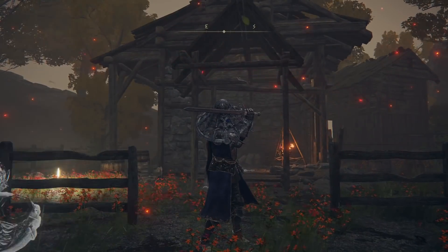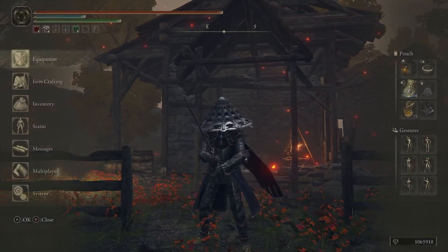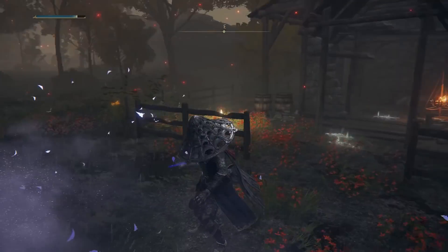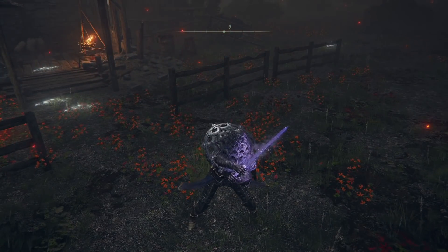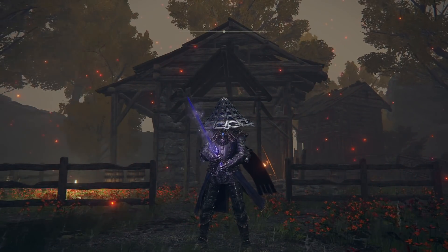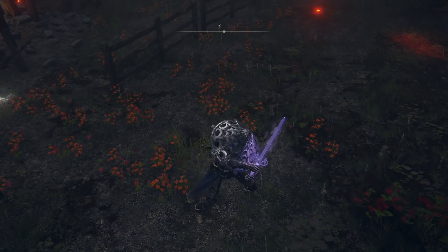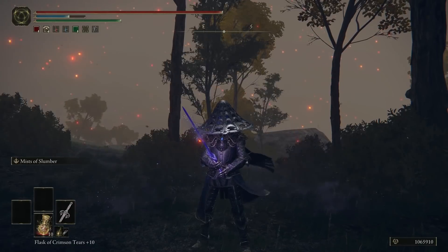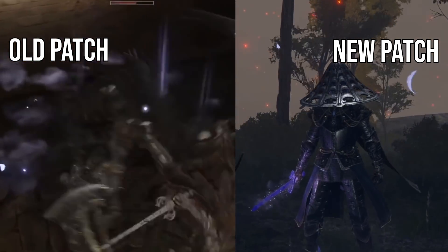Next is the Sword of Saint Trina, whose Ash of War — the Mists of Slumber — saw a buff. Its cast speed is now significantly faster. If you aren't aware, this is a sword with built-in sleep buildup at 66 at these stats. You use the Ash of War to spread out a mist causing sleep very effectively, and then the weapon itself gets buffed with a sleep effect. Similar to a bleed build, you have your baseline 66 sleep buildup, but while the buff is active it's much higher — quite like a coating. And now you can apply that buff way faster.